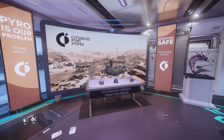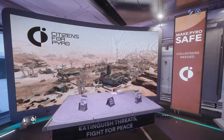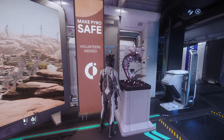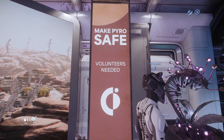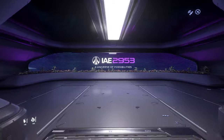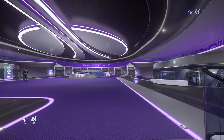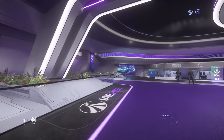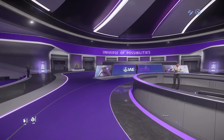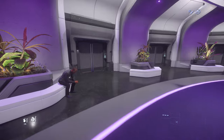So let's take a look at what we have here. 'Extinguish threat. Fight for peace. Citizen for Pyro.' And whoa, look at those plants — with teeth in them. Do you think it eats bugs? No, it eats humans. 'Make Pyro safe.' Well, Pyro will never be safe. IAE 2953: a universe of possibilities. Do you like the color theme? Purple — I like it. Last year was kind of like a drape color. I hope next year it's like green or blue.